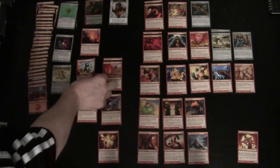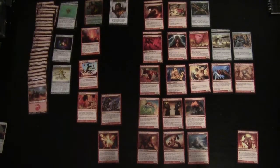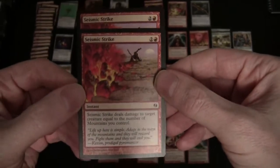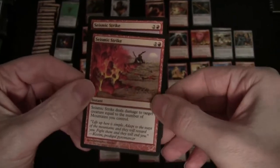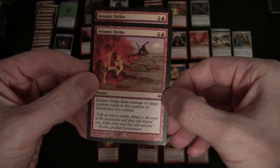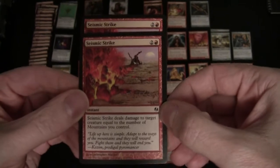Another reason to have plenty of mountains at your disposal: Seismic Strike is another card based on the number of mountains. In addition to just the fact it costs mountains to cast — two and a red — the amount of damage is also based on the number of mountains you control. So the amount of damage to a target creature equals the number of mountains.